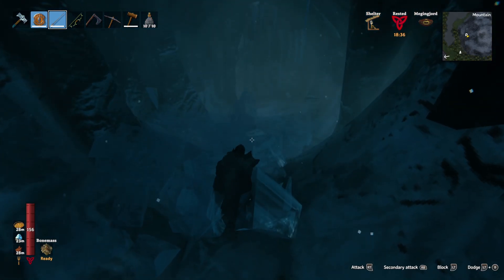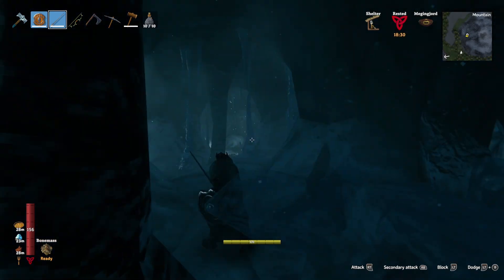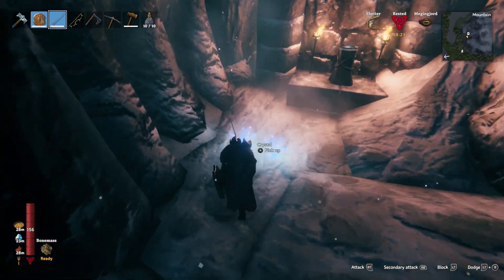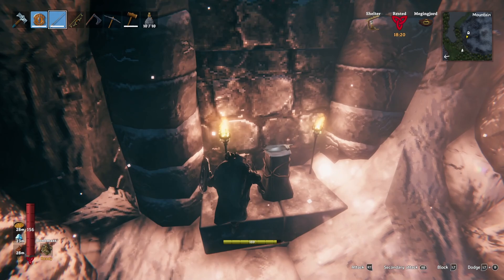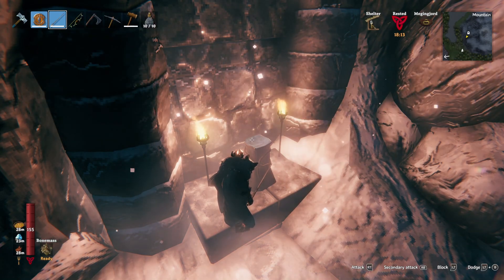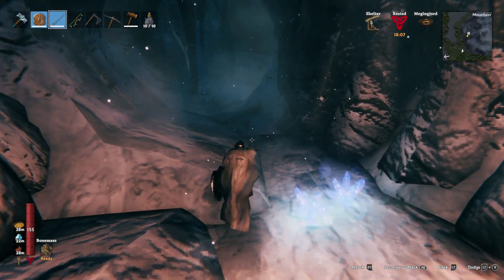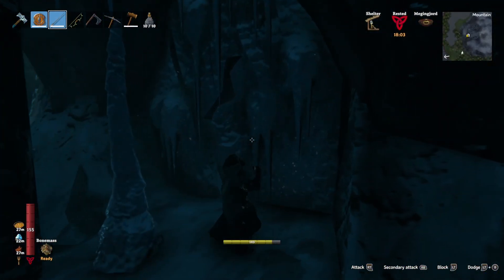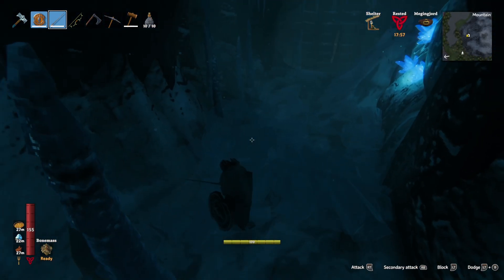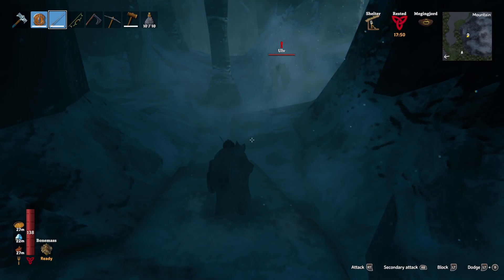There are a number of different creatures you can encounter in the Frost Caves. One of them is bats — you can find lots of bats and they are annoying as heck. You can also find crystals, so if you've avoided fighting stone golems but want crystals to craft the axe, you can get them from inside the Frost Caves. You also find Fenris Claws, which you use to build a mountain armour set and weapons. And here's an Ulve — one of the mountain monsters that I call a werewolf.